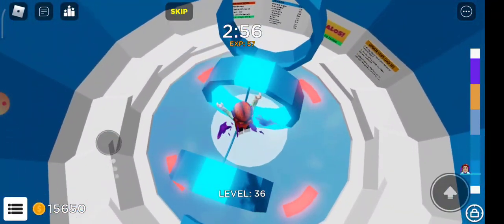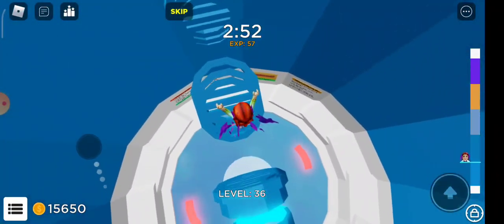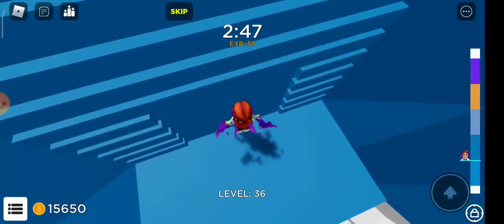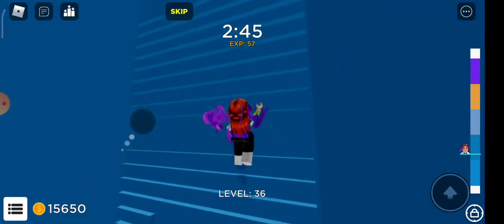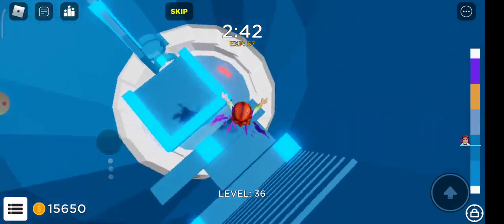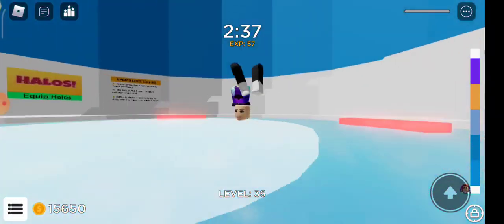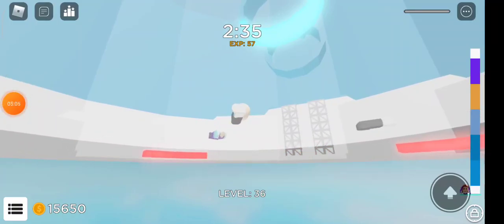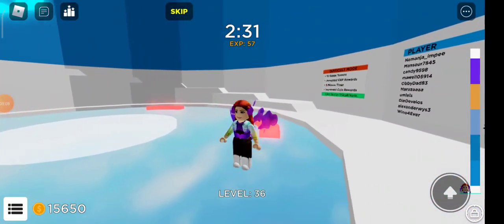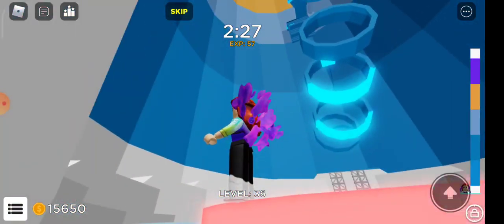I'm gonna leave the server — maybe we'll try one more time. If we fail, we fail. We don't have much time, so hopefully we can do it. Go on this blue stage! Oh my gosh, why am I not able to climb a ladder? There's also a pink stage — actually two pink stages, I think.